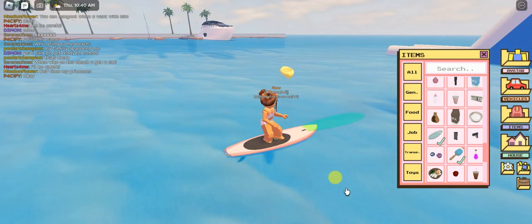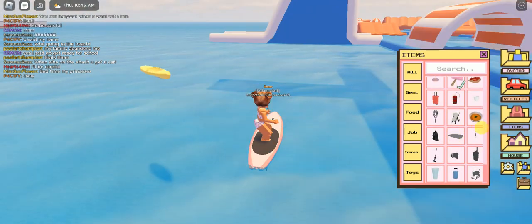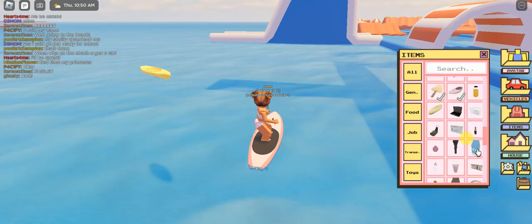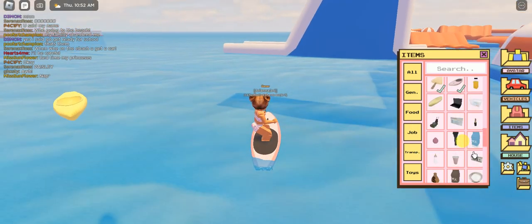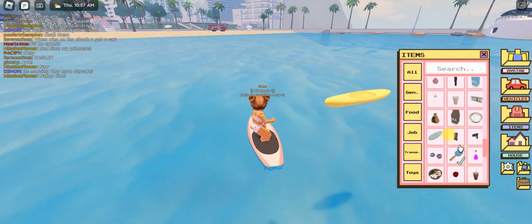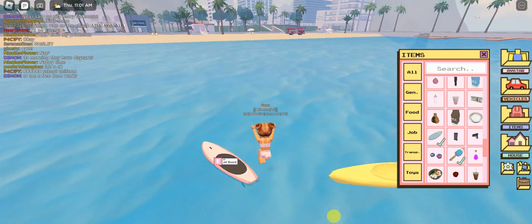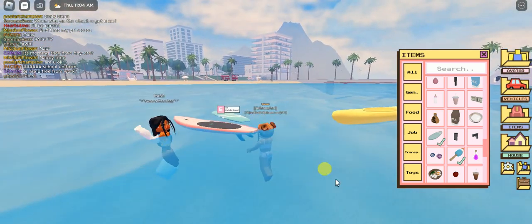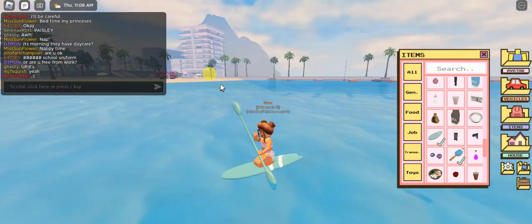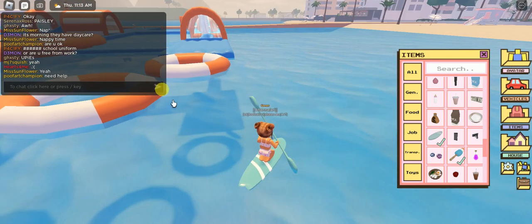Next you have the blue one here, it looks like that. You have a pink one - I think I saw a girl riding the pink one. I think this one is the only pink, you got yellow, blue, and those. Let's try the blue one! Oh this one is like you're pushing - this is so cute! I like this one.